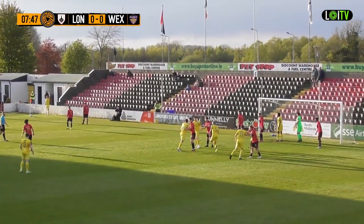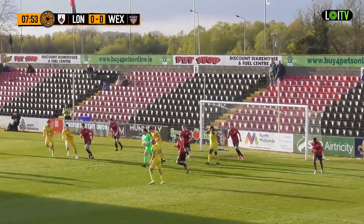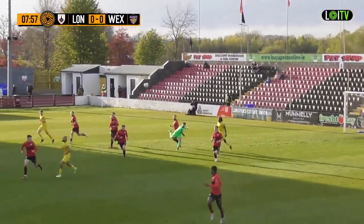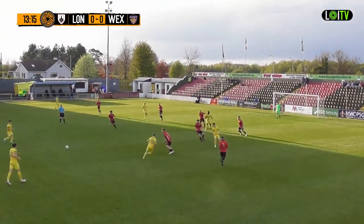Corner to be taken from the stand side. Alua in a duel with Brady, and Brady did extremely well, but he didn't seem to have a lot of protection in front of him there. Speaking of space, there might be some for Wexford to exploit on the counter-attack here.